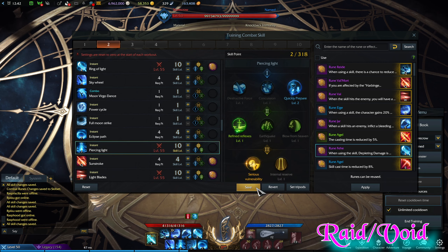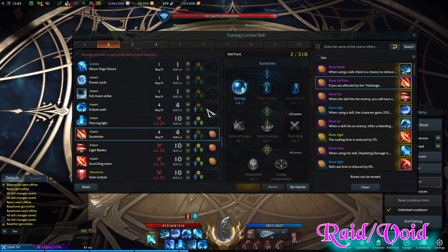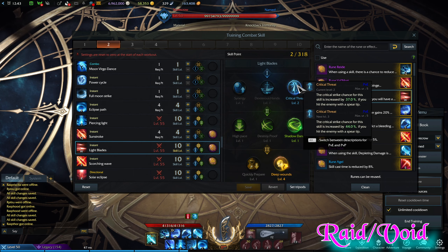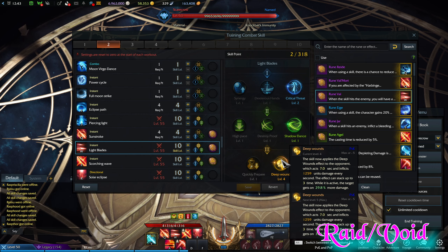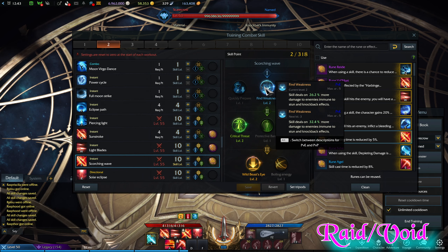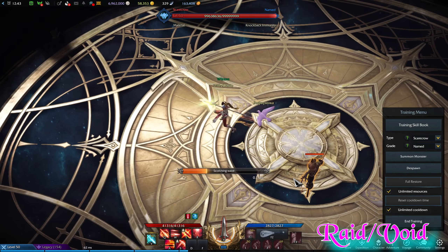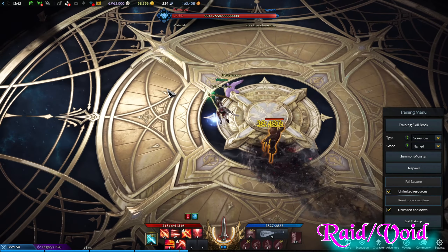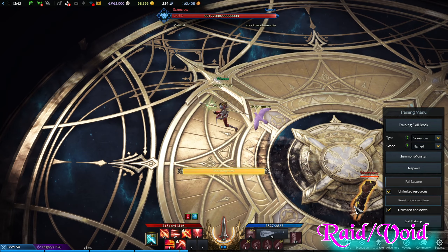Sunstroke — basically the same rule as chaos dungeons: use it to build synergy or resource meter, but if you need those four skill points somewhere else, take them out. Light Blades — same thing, Critical Threat for more damage. Shadow Dance so you can move around — we don't want to stand still too long. Deep Wounds to increase the damage the boss takes afterwards. Scorching Wave — we use Find Weakness instead of Quickly Prepare because we want to deal more damage to the boss. Critical Threat again, and Wild Beasts Eyes — same rule, you want this skill to crit and whack the boss with guaranteed crits.